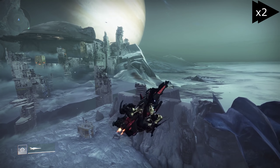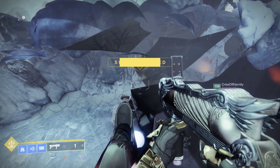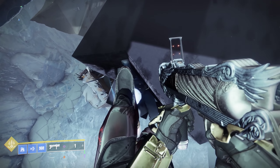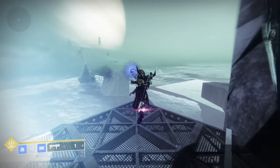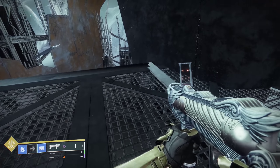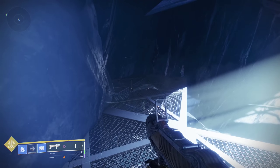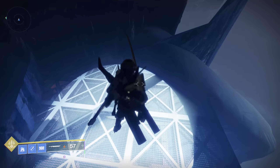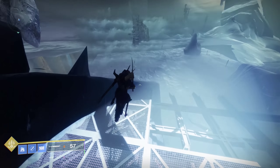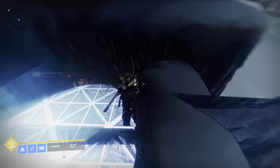Now we should just respawn back up top, and it's time to enter Riis-Reborn Approach. We're going to fly above it a little bit and drop down into the box. You'll want something to catch your fall, like a sword swing, or perhaps a stasis melee, because otherwise you might stub your toe and die, as guardians often do.